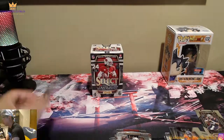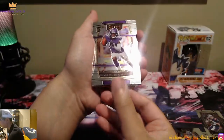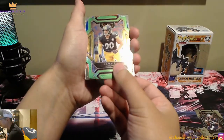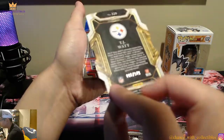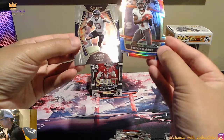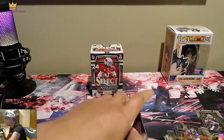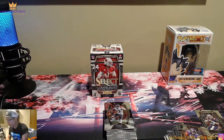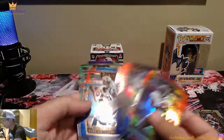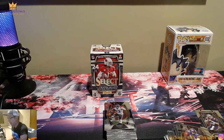Javonte Williams, and our last pack: Amir Smith Marsett and a green and yellow that I think is numbered — JJ Watt — yes! 191 out of 349 JJ Watt. Jaylen Darden and Brandon Cooks. Not that great overall — we didn't pull any top numbered QB cards, but we got a lot of rookie cards and parallels. We did pull two numbered die cuts: JJ Watt and the Tyler Wallace — not too bad. And a lot of Kellen Monds for some reason.